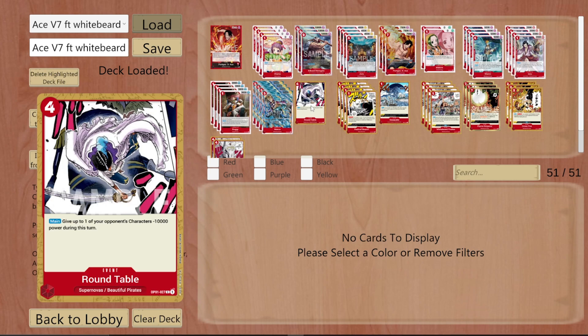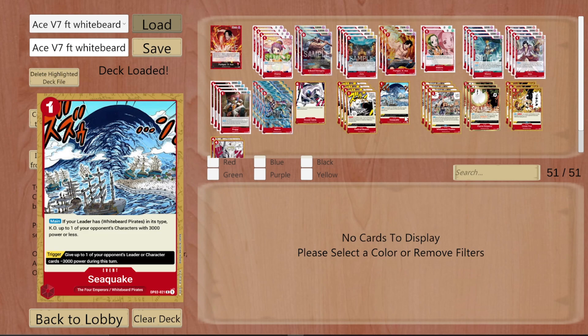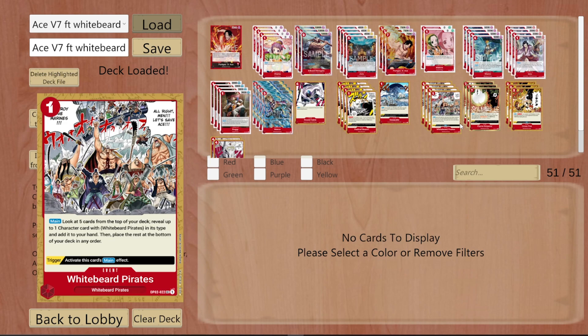Radical Beam is a staple — gain the 4k. If you really wanted to, you could play Guard Point, just because you might not always have that two-life requirement, but it's an absolutely amazing card. Every Red deck is playing four. We're playing one Sea Quake — it pops a 3k or less power, so it works great with Ace. It also works with Round Table to pop anything for five.